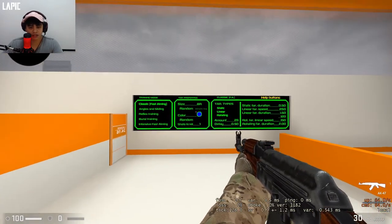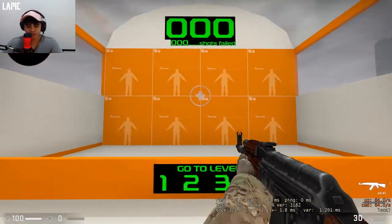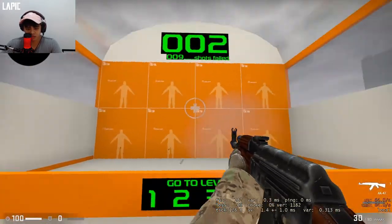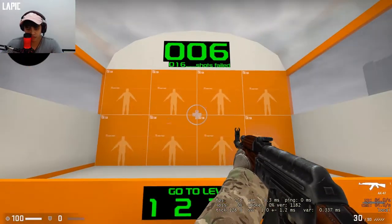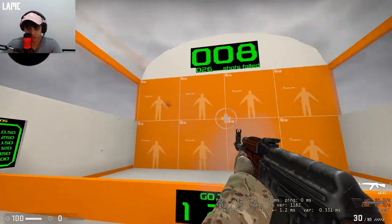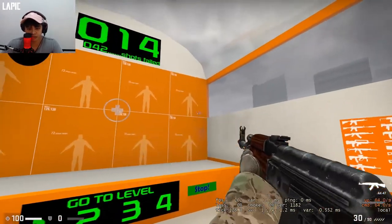Set your stuff — my settings are Classic, Fast Aiming, Static, Linear, Rotating Speed. That's fine. Set it to 12 for now, this is default. So this is technically what the exercise is: anytime you hit one or miss one, you go back to the middle to reset.